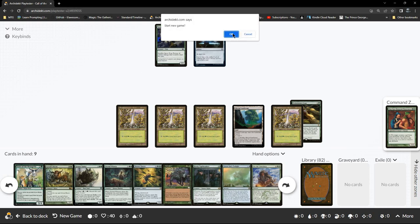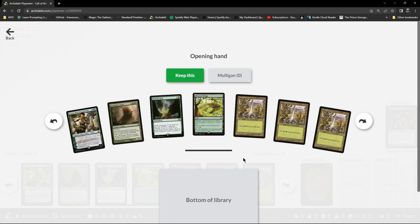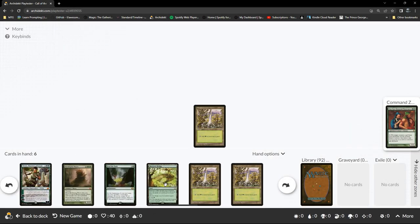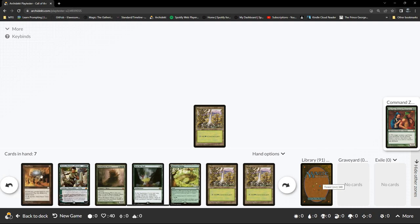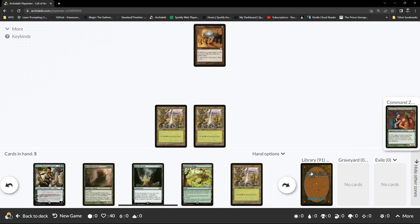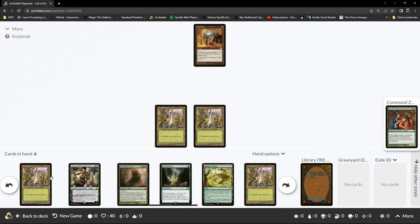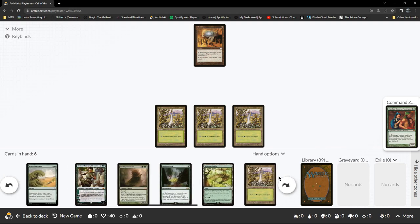Let's have a look again — I think I might want to think seriously about increasing the land count slightly. Let's proceed and see how we do. We have Mossbridge Hideaway. Turn 2 Mind Stone — okay, well this is much better. Oh yeah, Rampant Growth — cool, we can play that for more mana.